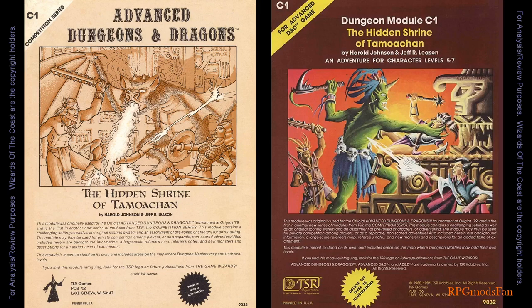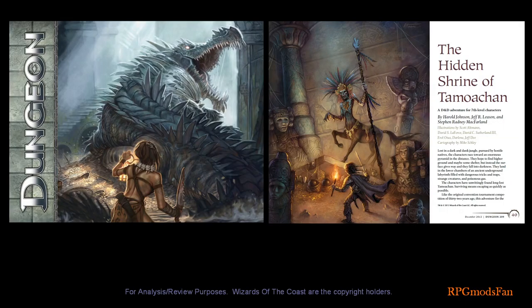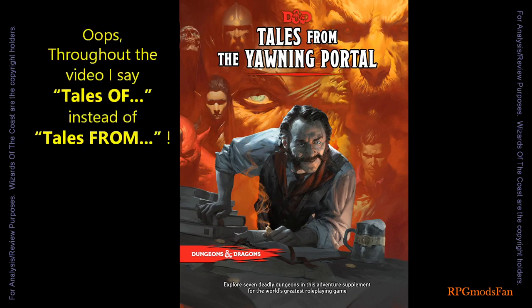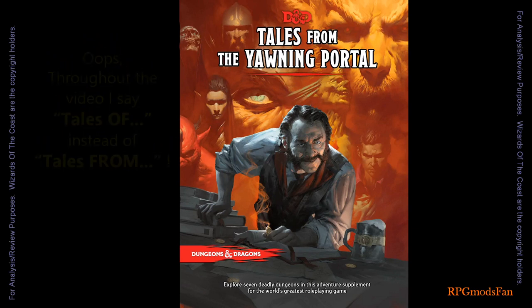The D&D C1 module was first published by TSR in 1980, then republished in 1981. These versions were written for AD&D first edition rules, but it was later converted to both 4th and 5th edition rules. Wizards of the Coast republished it for D&D 4th edition in Dungeon Magazine issue number 209 in December 2012. In 2017, Wizards of the Coast published Tales of the Yawning Portal, and Chapter 3 is basically the conversion of this module into 5th edition rules. So this module has received quite a lot of love from its publishers.